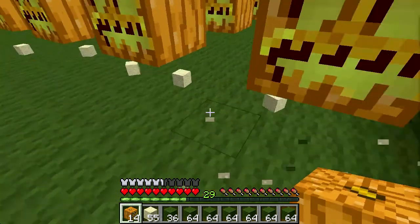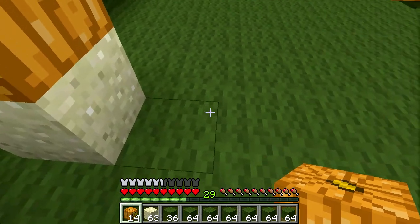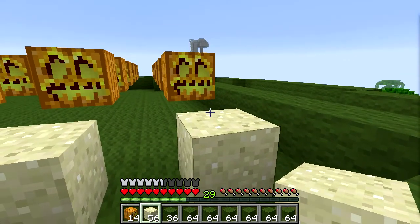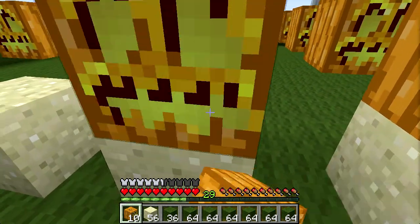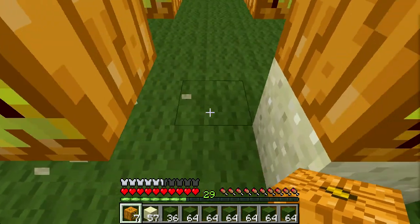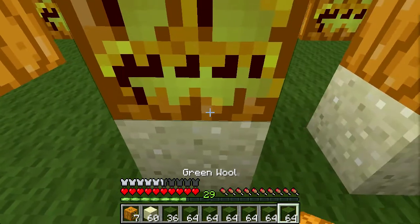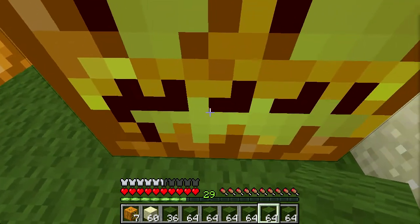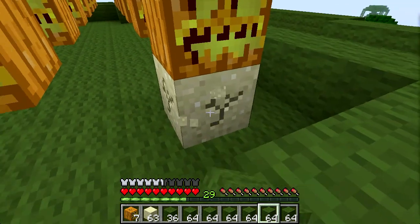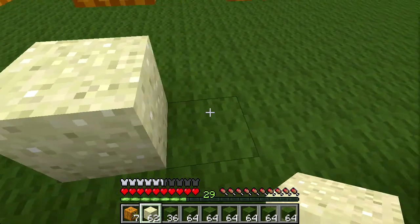I don't know realistically if mobs can actually spawn above flowing water. They do in mob spawners — I know that around a spawner, they will spawn above flowing water. But I don't know if the spawner might be a special case. Either way, this works and it doesn't take up that much room. It keeps it nice and bright on the inside — no mobs will spawn on the inside of the farm. So everyone's happy, you don't get spiders and stuff jamming things up.